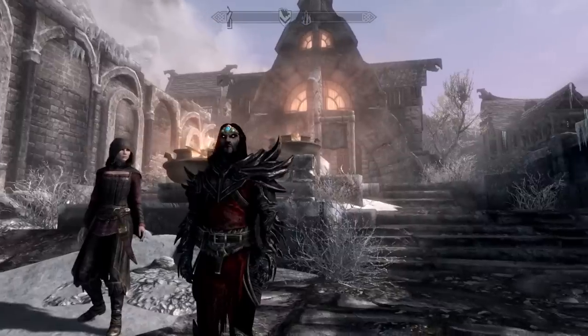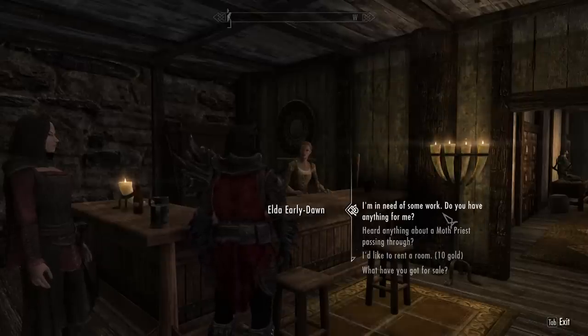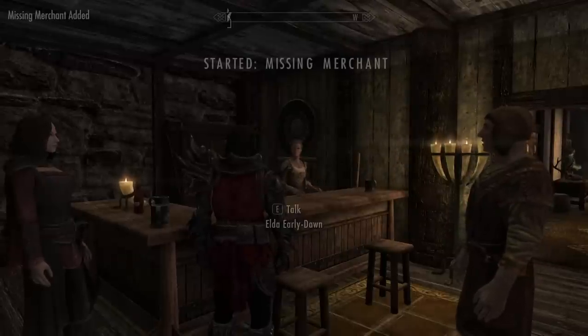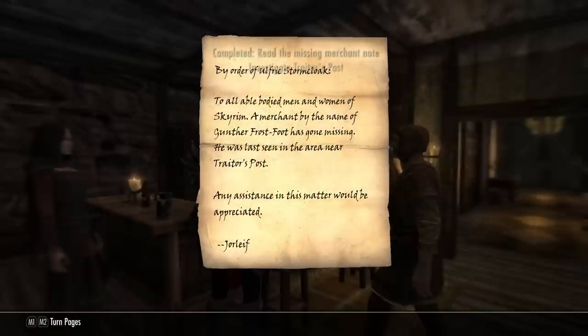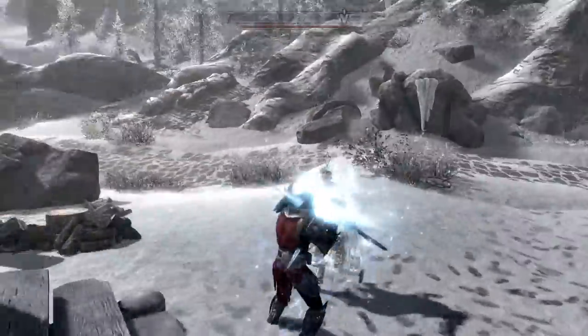Next up, we are coming into Windhelm. I grabbed Serana. I'm a dark elf - watch it. Did you not hear me when I said I'm a dark elf? I'm not a grayskin, you racist. So after you've talked to her, we're coming over here to investigate Trader's Post. This is to get Serana the best armor possible.